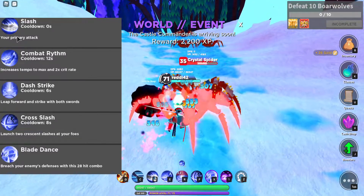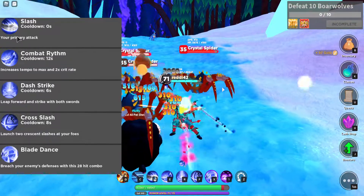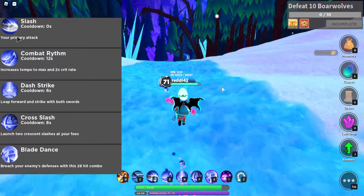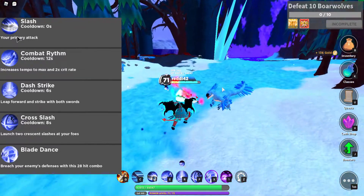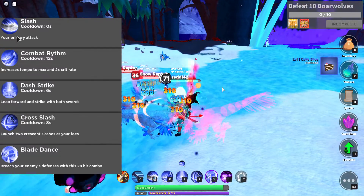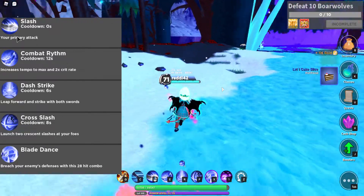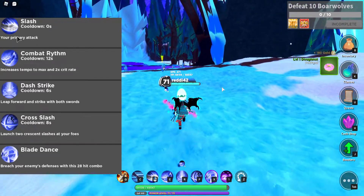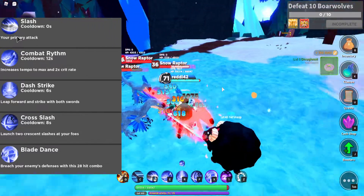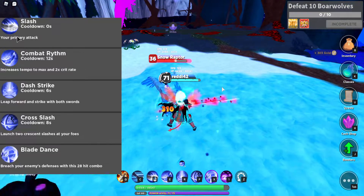If you keep getting kills, it keeps going up. So you can actually be at max tempo for a very long time — infinitely now. That's a nice buff for dual wielding. As long as you keep your tempo, you will always be at max attack speed and also have a times two crit rate, so you'll crit more often than normal. It lasts as long as you can keep your tempo. If you're fighting a boss, it's not going to happen, so it's mainly useful for adds. That is Combat Rhythm — a pretty nice ability.